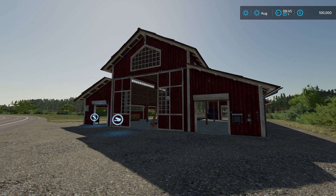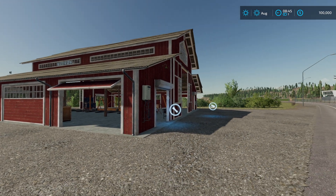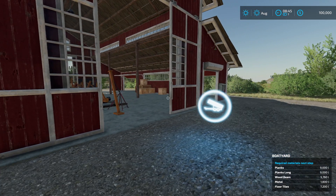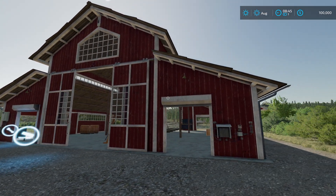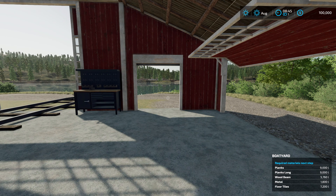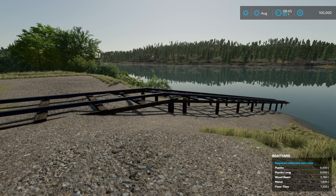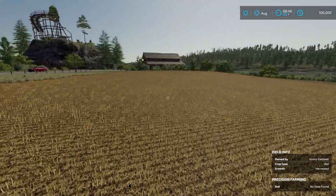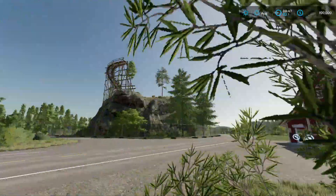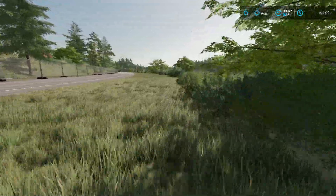This is probably the last big exciting thing that we're going to see on this map — this is the sailboat launch. And here you can buy the sailboat factory for $125,000. Hopefully we make a lot of money logging, because this is going to be tedious to save up and buy all this stuff. And then it shows you what's required for the next step — sailboats I believe are a two or three step process.